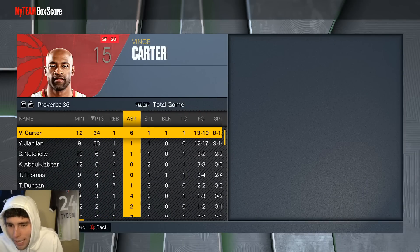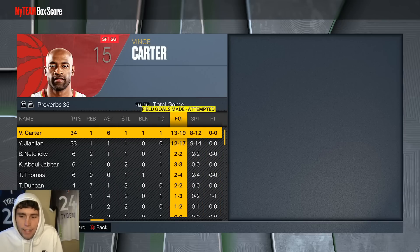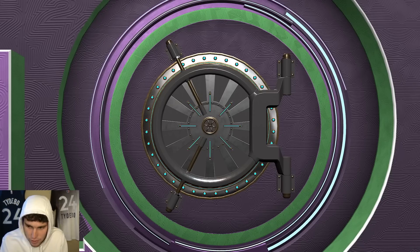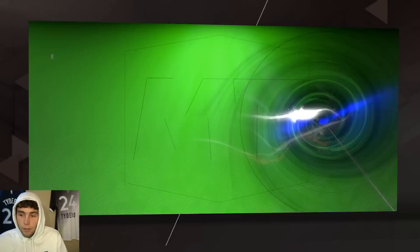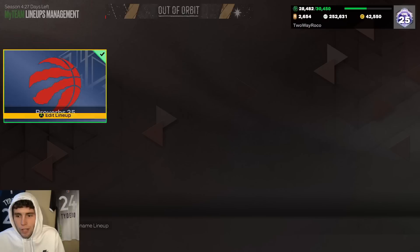Final buy score for Vince — 40-something points, 34.6 is his line, one rebound, one steal, one block as well. 8 of 12 from three — he was nearly perfect. Vince is the best shooting guard in the game, everybody should agree with that. I don't think it's particularly close. And Vince is the second best card in the game — okay, that's how I feel.